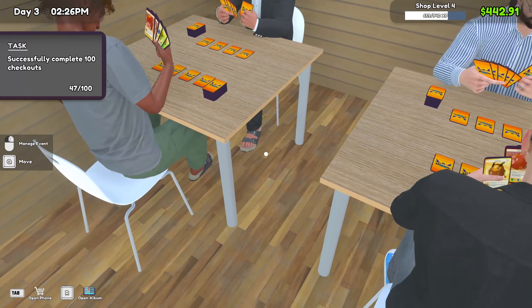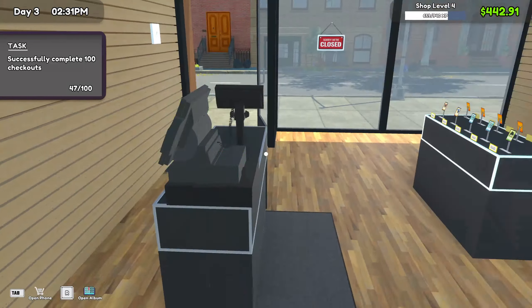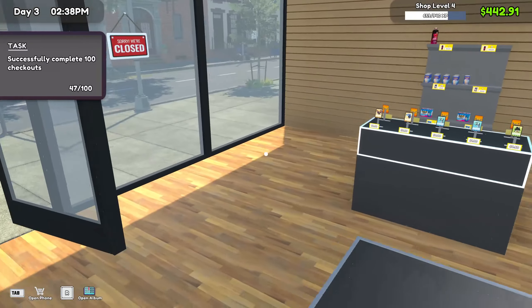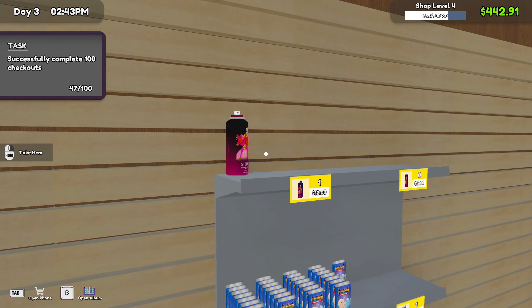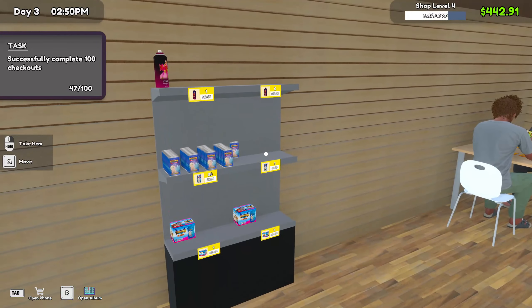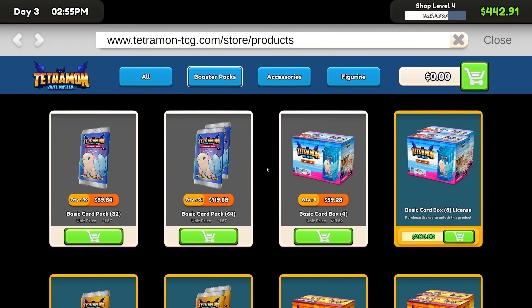It looks like we've got Brian here and Steve with his suit and sandals — I mean, that's one hell of an outfit, man. Sandals Steve, that's what we're going to call him. Is there a way for me to check the level of this item? I think it's full. I definitely need to get some more perfume. It looks like I should probably grab another box of cards.